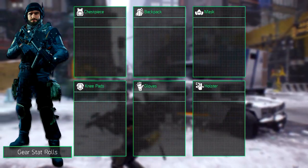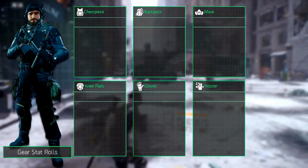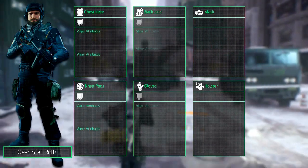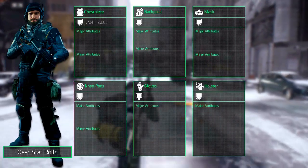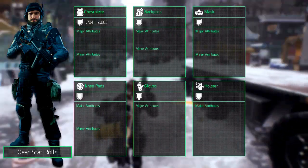We'll start with the chest piece. The chest piece is often the core part of your build. Its maximum armor roll is the highest out of all the gear pieces, rolling between 1704 and 2003.